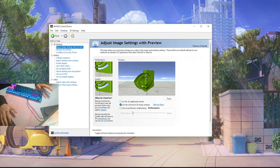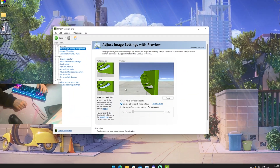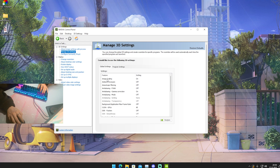Now you might be thinking you're rocking an AMD card — don't worry, this feature is going to get released for AMD and Intel soon as well, so make sure to watch so you know what I'm talking about. Then we're going to go to Manage 3D Settings, and there's a feature called Image Scaling.